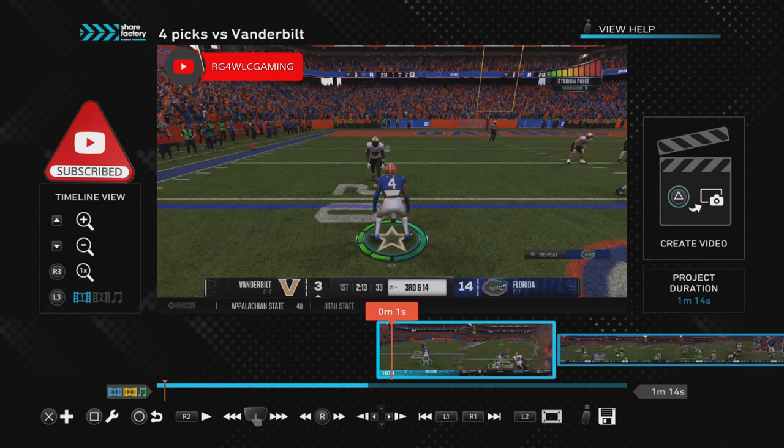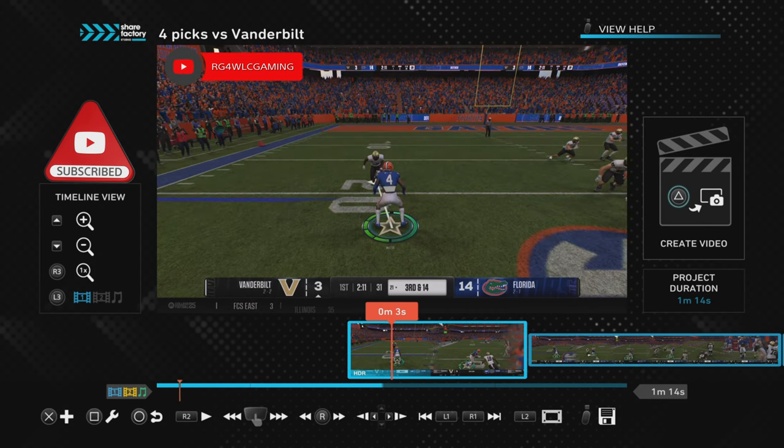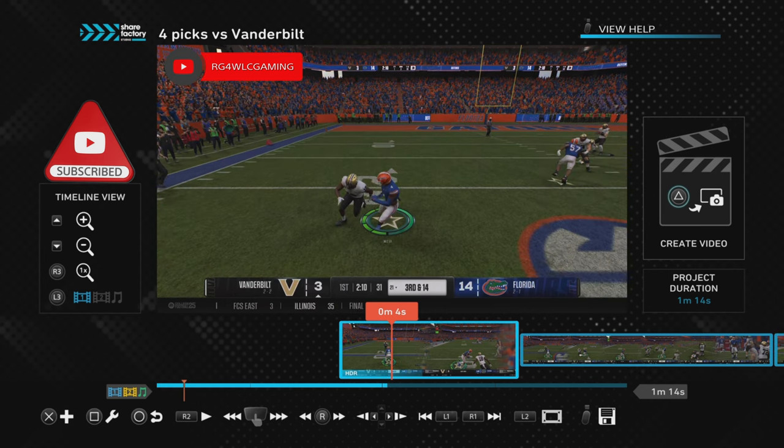So right here I'm holding down X on PS5, moving the left stick to the left. Once the hips open, I let go of X — that's the press button at the line, the jam button. Then I let go and I'm only controlling with the left stick.